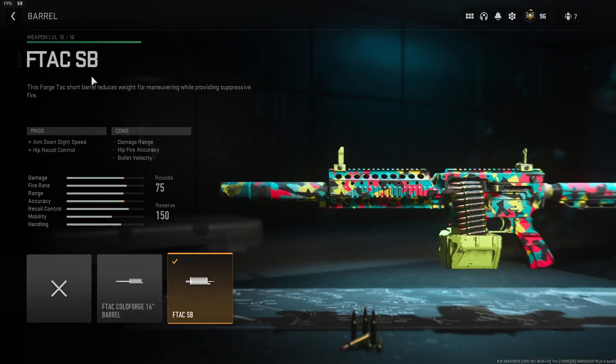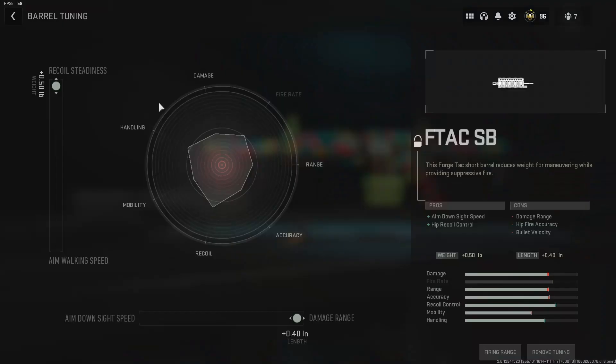Going up to the barrel, we have the F-Tac SB. This Forge-Tac Short Barrel reduces weight for maneuvering while providing suppressive fire — plus ADS speed, plus hip recoil control, minus damage range, hip fire accuracy, and bullet velocity. But if we come into the tuning, we're doing a balancing act — we're getting complete recoil steadiness and complete damage range out of this barrel. And even with that, the handling is still in the green.